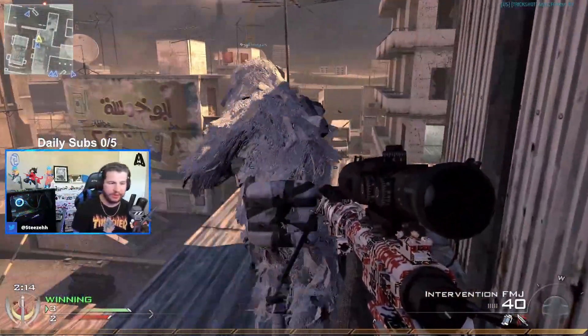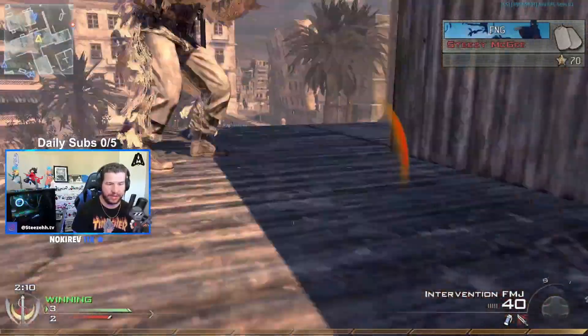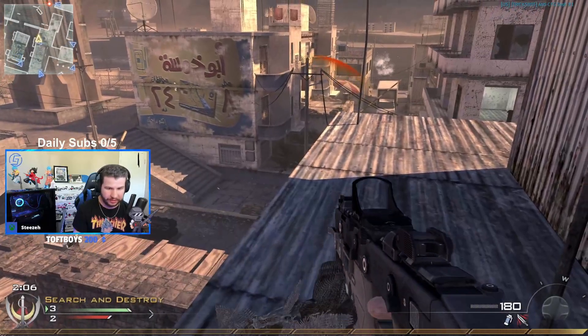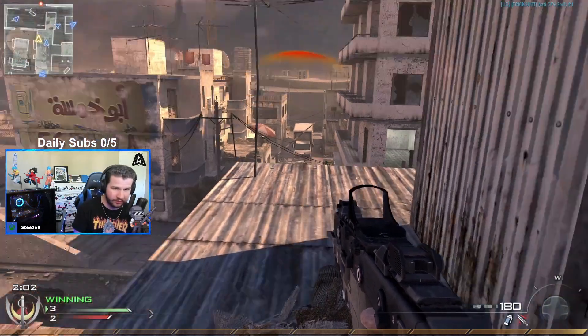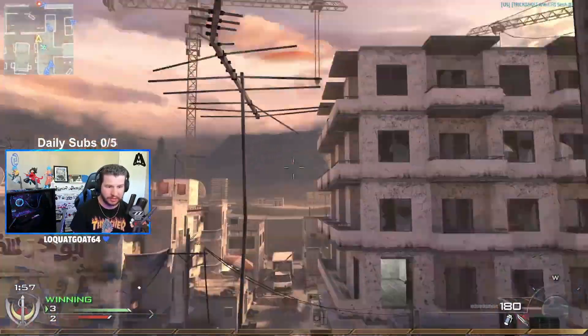All right, so basically the can swap animation is any weapon that has a sort of animation in it. When you swap to that weapon, it'll do the can swap. So if you saw at the back of that vector, it kind of did a little twisty, flippy thing — that was the can swap with the vector. You can do this with literally any gun that has animation, like I said.